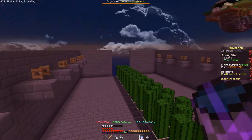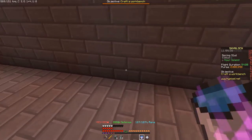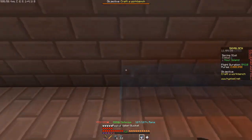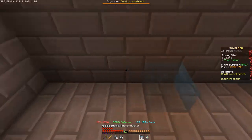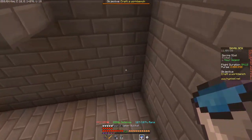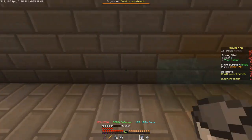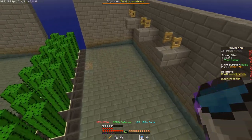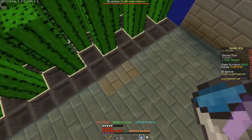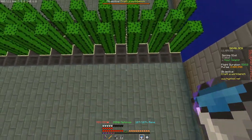Take the magical water bucket and at the very bottom layer of the wall, place it all the way down on both sides. If there's a gap, just replace the water and it fills in.